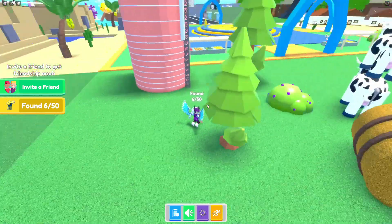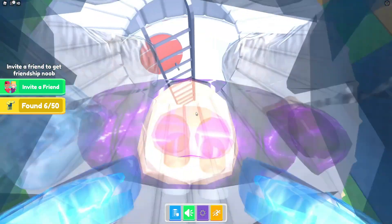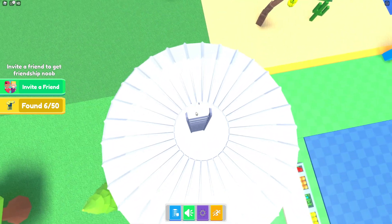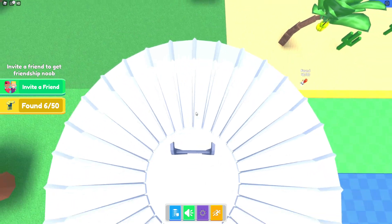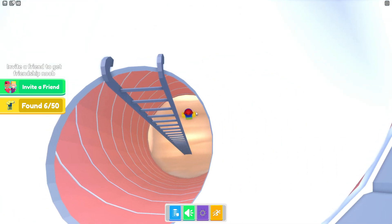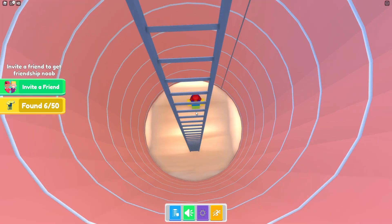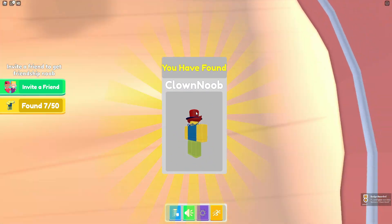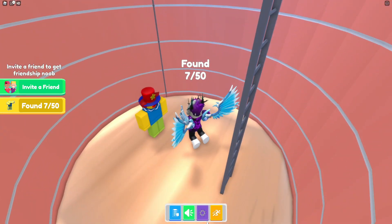I think that's the troll one — let's check up here first to see if there's anything. After a lot of struggling to get down, yes there is another one down here — the clown noob. These ladders are annoying because you just go straight through them.